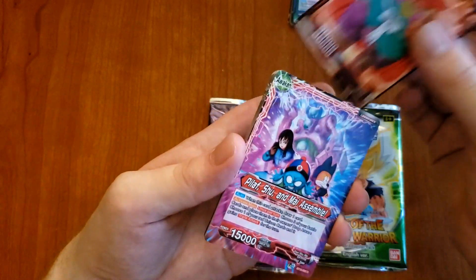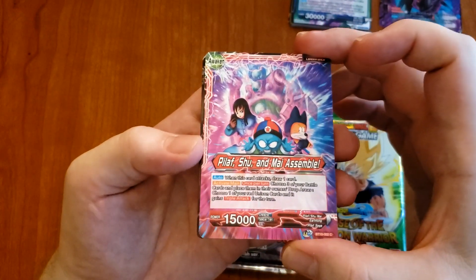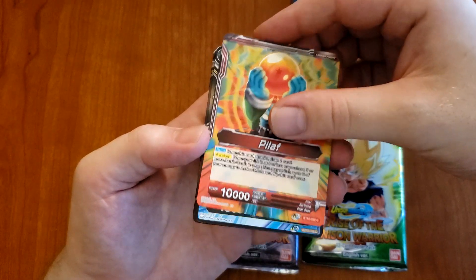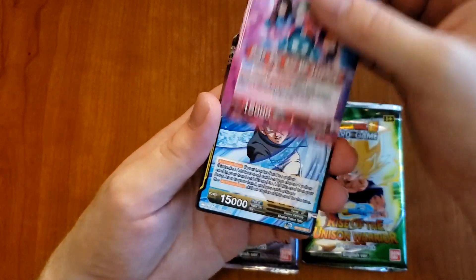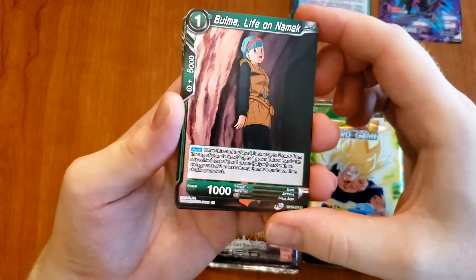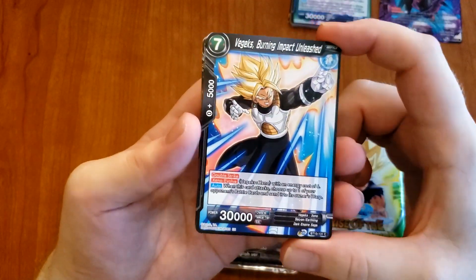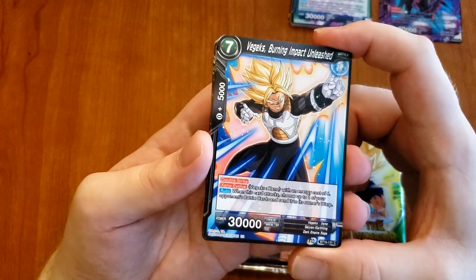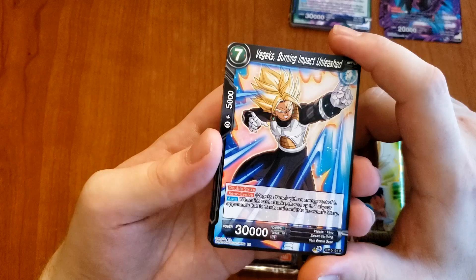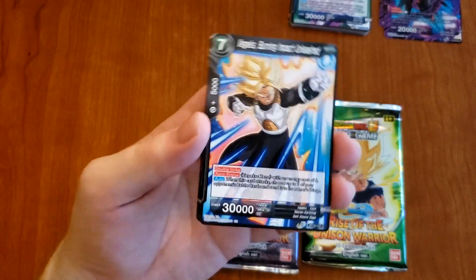Why are they calling that arc Future Trunks? It should be freaking Goku Black. Anyway, I got another cool leader card - Pilaf, Shu, and Mai Assemble. And then Pilaf - he's making that wish, getting that world domination. Only that pig hadn't wished for those underwear. Trunks, Flash of Brilliance. Bulma, Life on Namek - it should be Bulma hating life on Namek. Vegito Trunks, Burning Impact Unleashed - Vegeta and Trunks fusing, that's dope! This is why I want to get into Dragon Ball Heroes, to see all these cool alternate forms and fusions that you don't get in the regular canon.